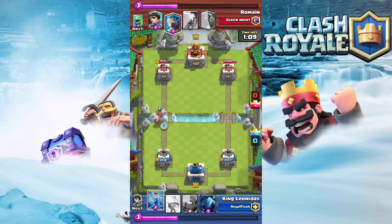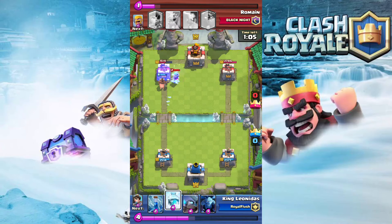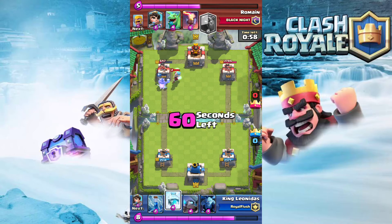The point of the deck is to quickly cycle back to hog before your opponent can get their defense building or whatever they're using to counter hog, so you just keep playing hog and get their tower down before they can build an offensive push.